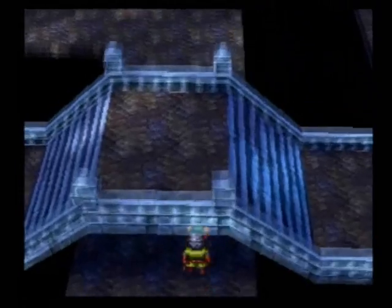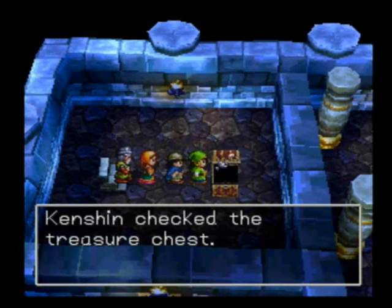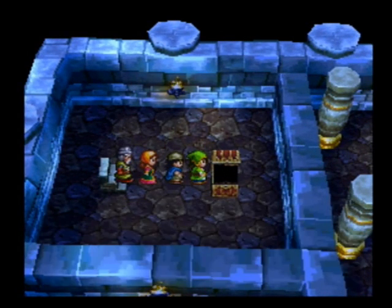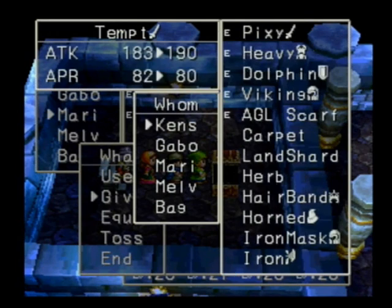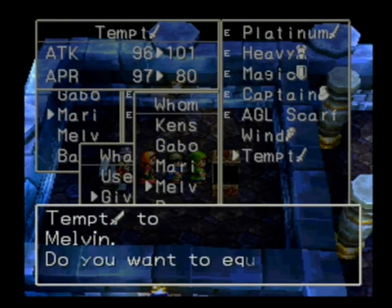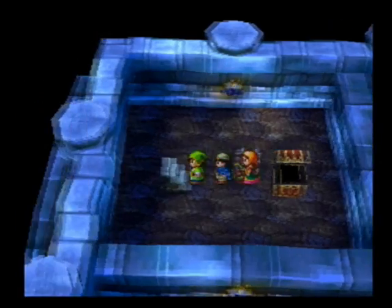I know I'm missing a chest. Let's go down these stairs. Here's one of them, but there's one other one we're missing. We get the Temp Sword — basically this sword will put enemies to sleep when you attack with it. I'm not going to give it to Kenshin; I'm going to give it to Melvin. He can use it and get his attack power over 100 again.